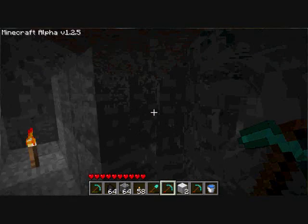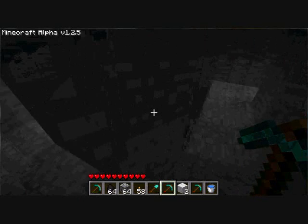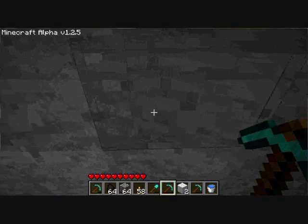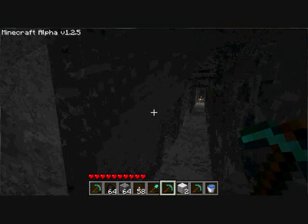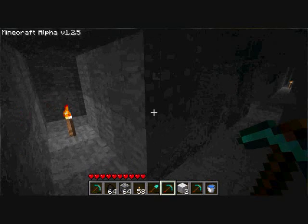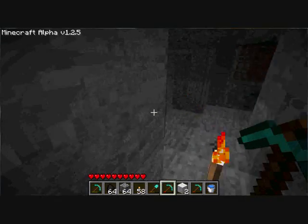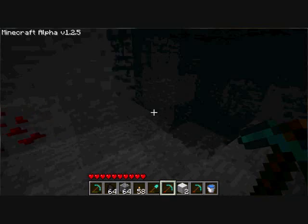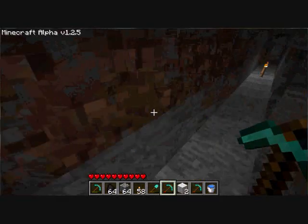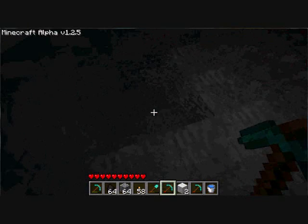Find a nice spot and dig straight tunnels. What you're going to do is dig a straight line and make little two-by-three sections — just don't mine them out fully. Diamond and gold veins always come in two or more, so there's nowhere they could be hidden in a two-by-three. You just keep going, and if you find something mine it out and keep going. I started this one about ten minutes ago and already found eight diamonds right here — one, two, three, four, five, six, seven, eight.